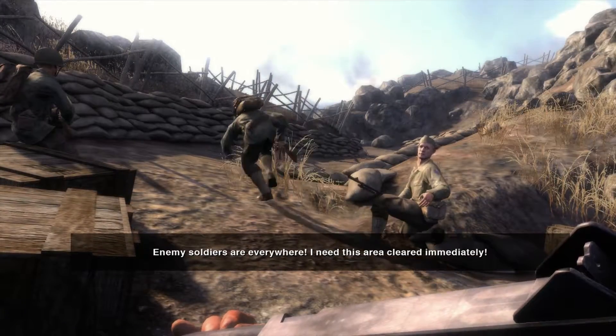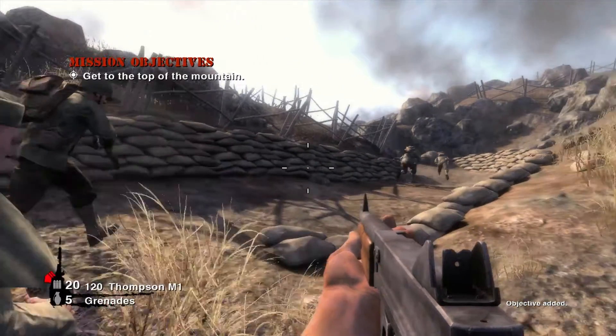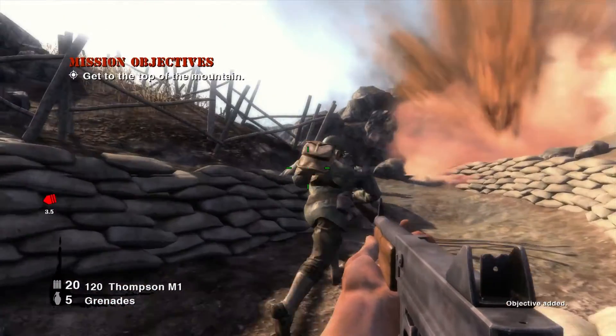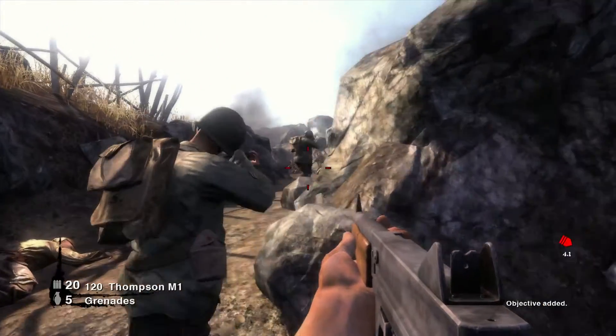Hey guys, so this will be the final walkthrough I do for History Channel Battle for the Pacific. This is mission 10, which is the third and final Iwo Jima mission. Overall, this is a pretty short and easy mission — it's actually probably the shortest mission of the entire game.